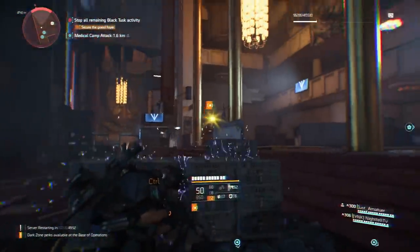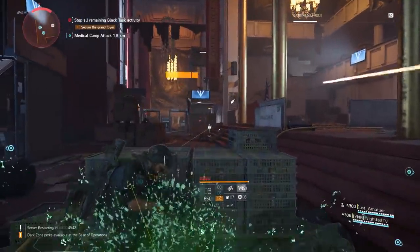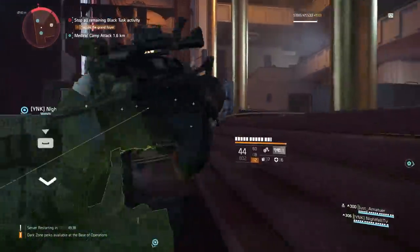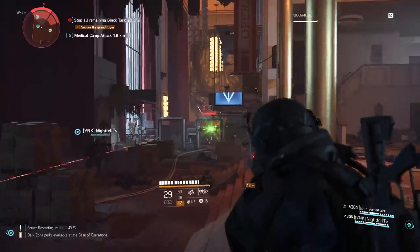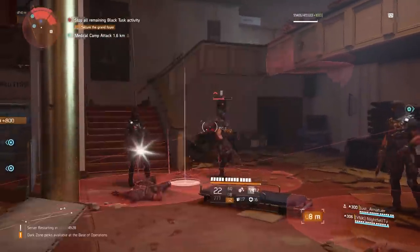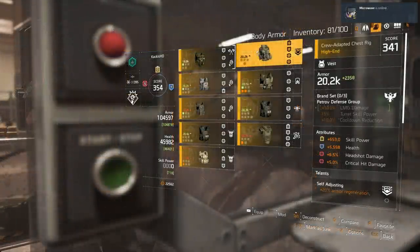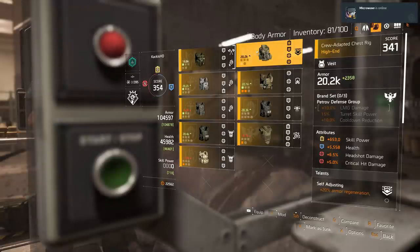Moving on, somewhat counter-intuitively, messing around with your weapons isn't the only way to increase your damage output. Sometimes your armor is key to doing more damage. A lot of people will just think they need a new weapon, when actually a new pair of gloves, mask, or chest piece could substantially increase your damage output. There are a bunch of different bonuses armor comes with, and a lot of them affect weapons. I have this chest on right now that increases LMG damage from the set bonus, and has attributes for headshot damage and critical hit damage — but if I'm using an assault rifle I'm not actually getting the most out of it.